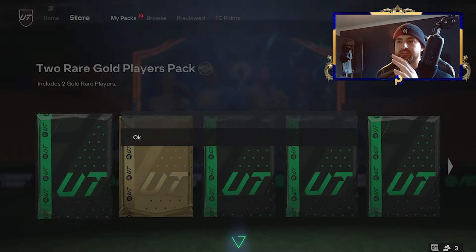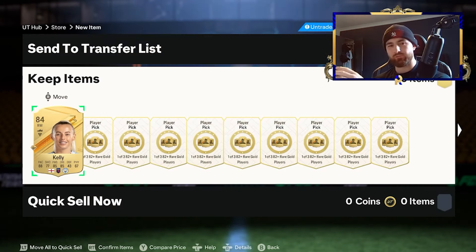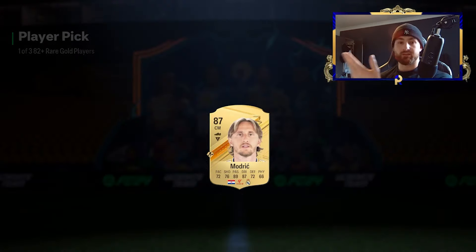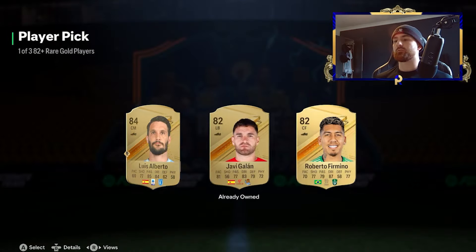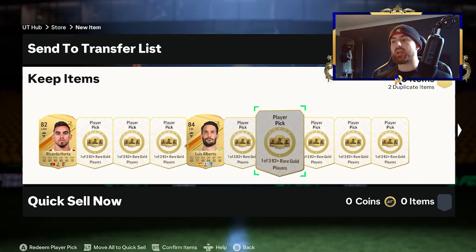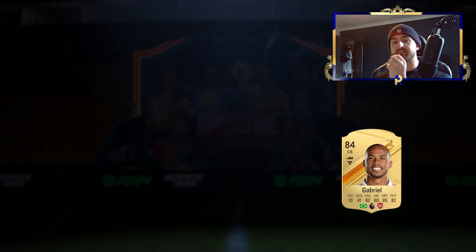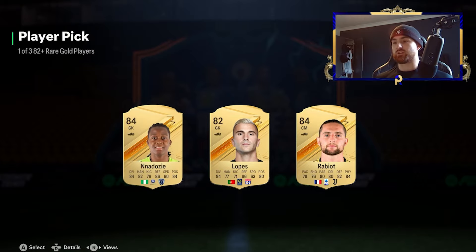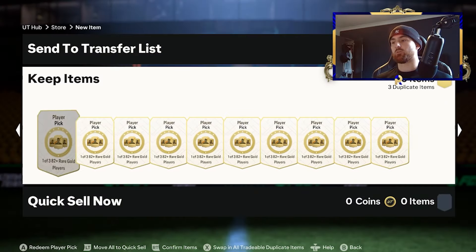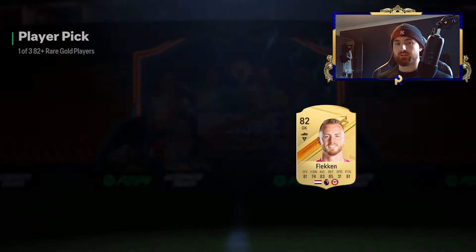The 85-plus player picks are going to be really useful for getting yourself the TOTS that you want. The reason I'm so keen on picks is because of things like big fodder players you get from them. I'm not expecting a Team of the Season out of these picks, but what I do know is in the last four picks I've had three exchange packs. That means it's very easy to recycle this into exchanges, which I can then recycle back into picks. This process of continually spamming picks is how you eventually get yourself an Ultimate TOTS.